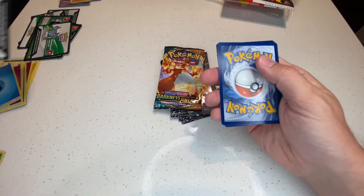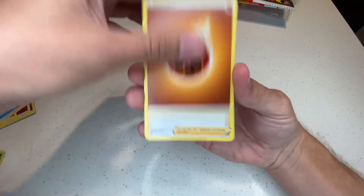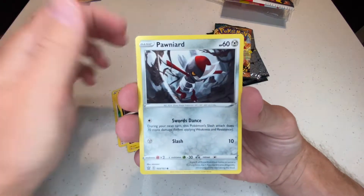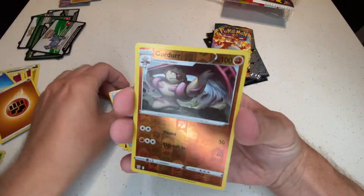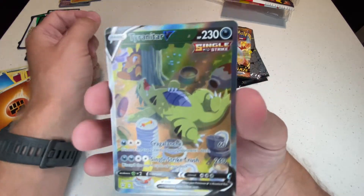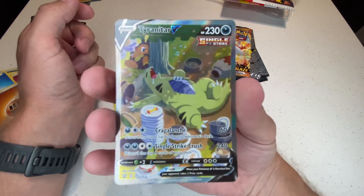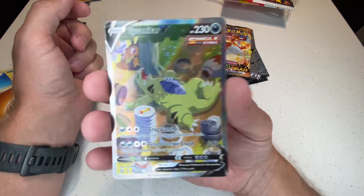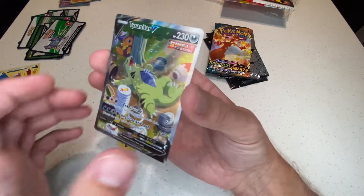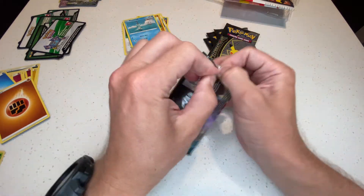We'll do Battle Styles first, then Darkness Ablaze, and then the Celebrations packs. Starting with Battle Styles — not a huge fan of this set, but a pull is still a pull. The reverse and — nice! That's actually a major pull right there. I always thought that artwork was sick and I don't remember the exact value but that is a really good pull from a set I'm not even a big fan of. Super happy to get that card.